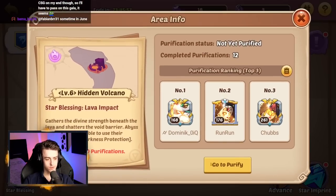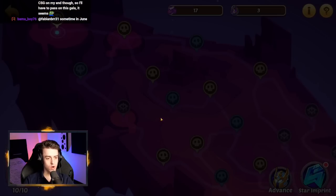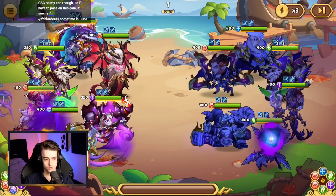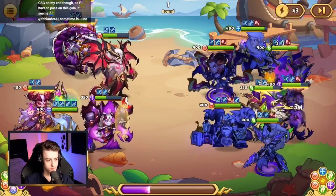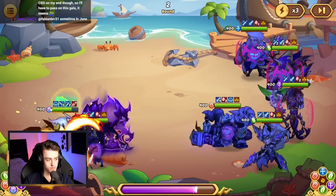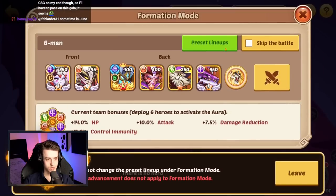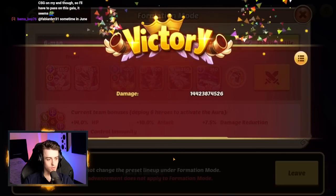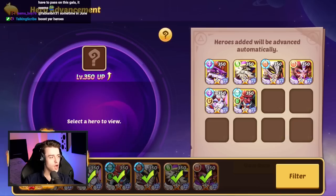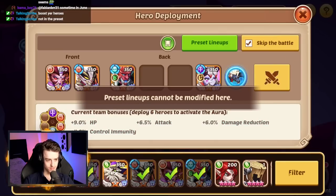Now we're going to go do the Hidden Volcano and fight this. Smack — oh, defeated. Is that just Valkyrie wrecking me? Am I dying instantly when we put control on Valk? And Amon Ra's bubbles give them insane healing — we hardly touched that wave and they literally healed up. Oh and then we just win? Weird game. Wait — I'm a bozo. I was using a preset lineup. That's dumb. Let's fix that.